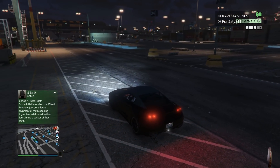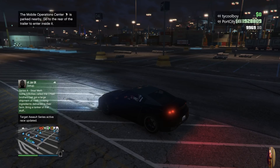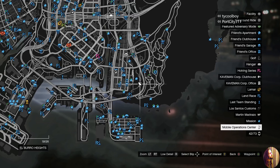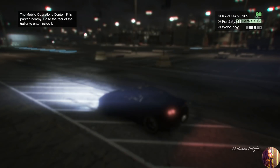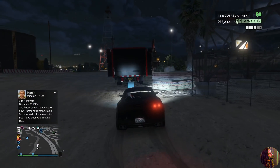Nine times out of ten, the MOC will spawn not far at all — just at the top of the hill near a little construction area. You can see it on the map right here. Make your way over to that MOC and do the rest of the glitch there, not at the docks. That's what prevents the black screen.